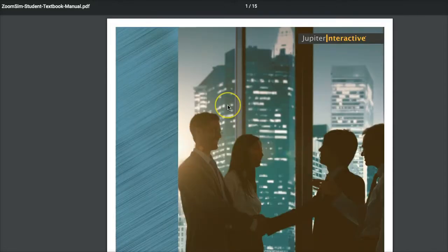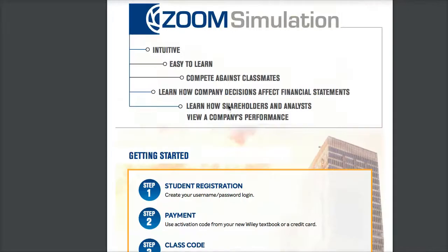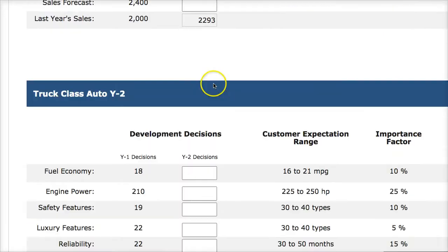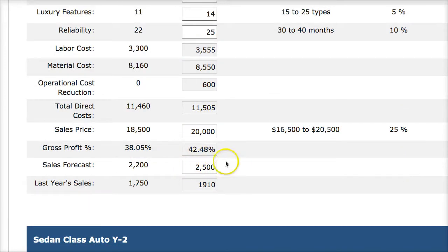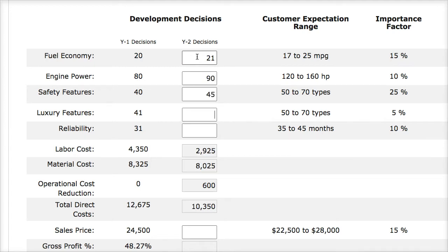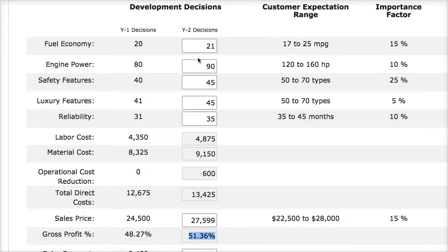To forecast, the easiest way is to read the student manual — it's only about 15 pages with lots of pictures. In Year 2, the manual gives you average sales expectations if your car is nothing but average. If your car is better than average, forecast higher; worse than average, forecast lower. That gives you a box to play in. I want to build a better car than last year to improve my profit margins.